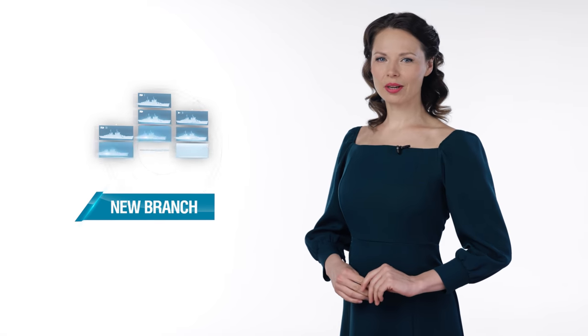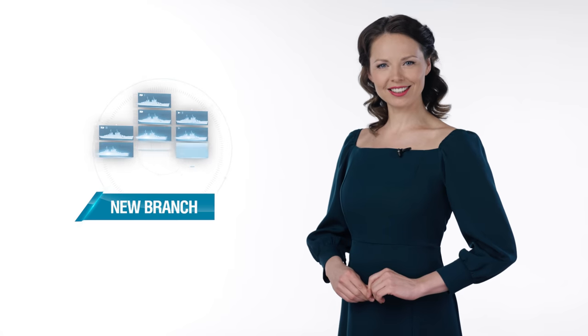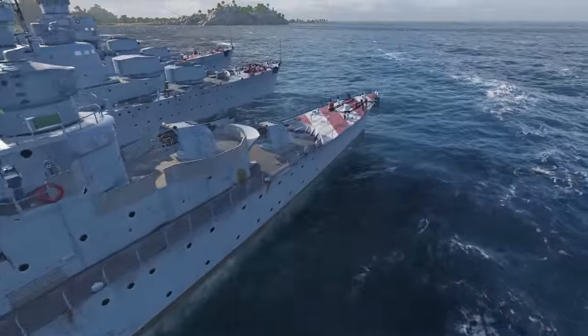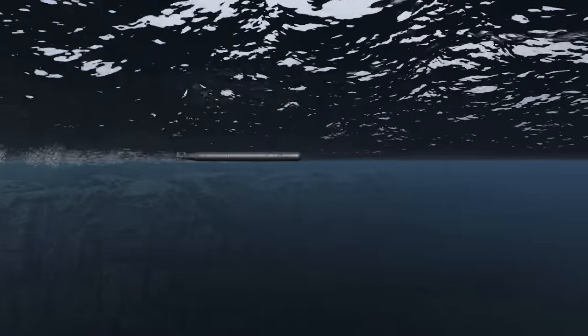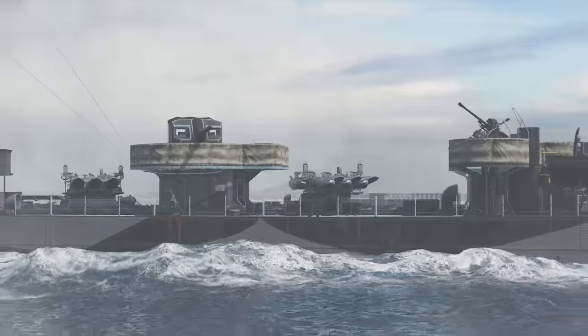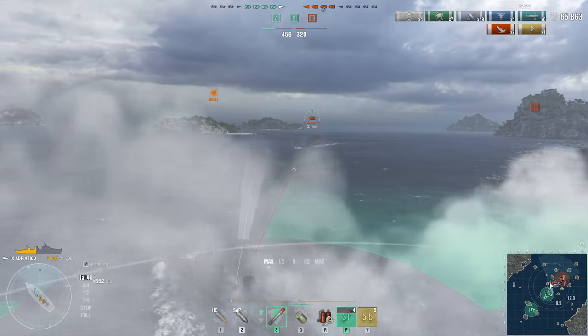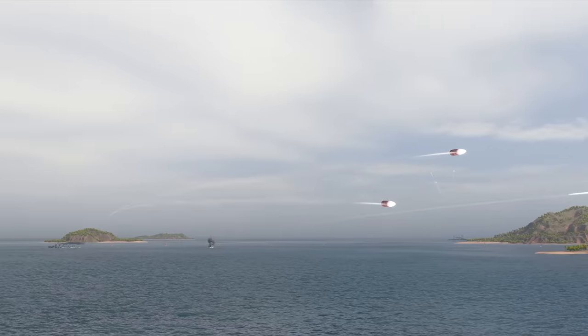Captains, I'm happy to announce that Italian destroyers have arrived in the Tech Tree. From now on, anyone can stand at the helm of these beautiful ships from the shores of the Apennine Peninsula. Make sure to watch the video on how to master playing these not-so-simple ships — the video is already available on our channel. Nine ships are ready to head into battle under your command. The main features of the new branch are semi-armor-piercing shells, torpedoes with a comfortable reload time, exhaust smoke generator, and emergency engine power. With these armaments, you can combine a torpedo playstyle and a tactic for rushing into fights with single targets. Italian destroyers won't leave you indifferent, that's for sure.